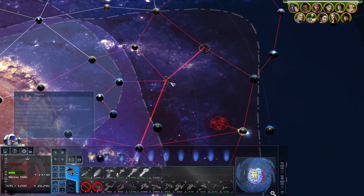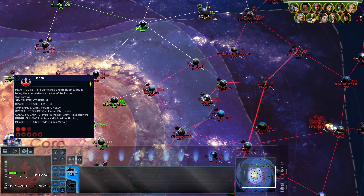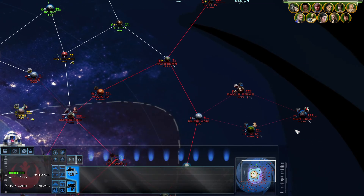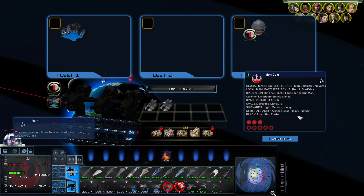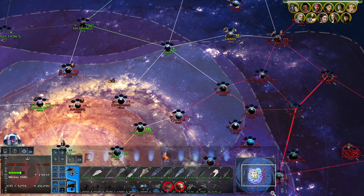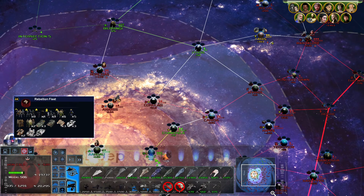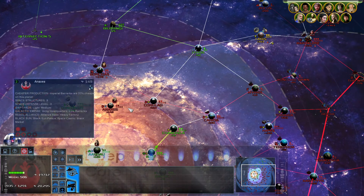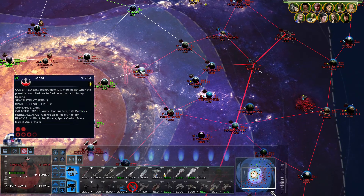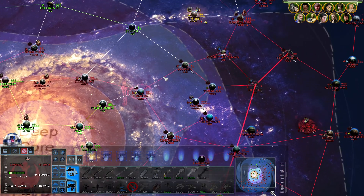One more K-Wing and we'll have a full five flights of bombers. Some more E-Wings and A-Wings, AAC Mark Threes — definitely need some more of those. All the constructions are completing. Let's get some more fighters on the way.